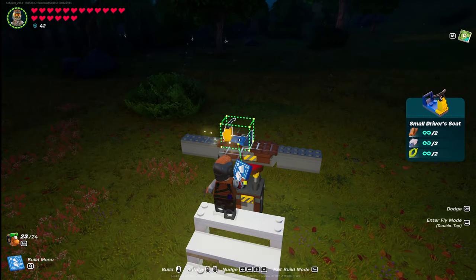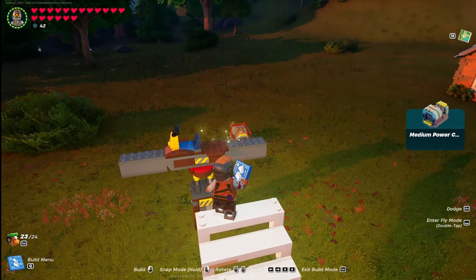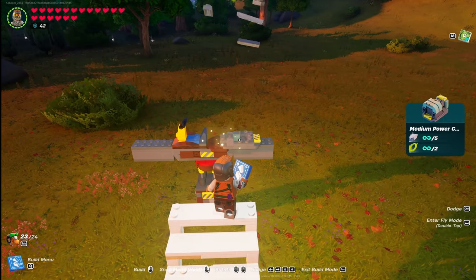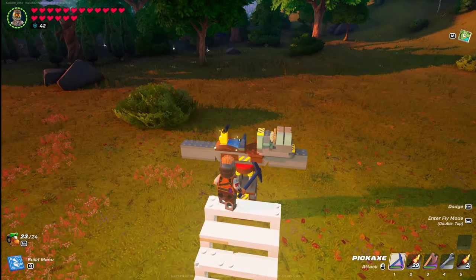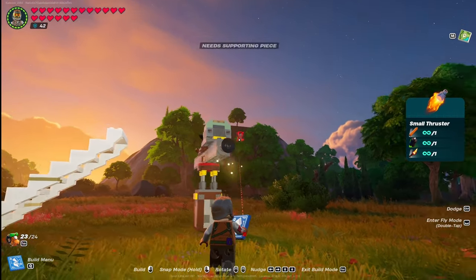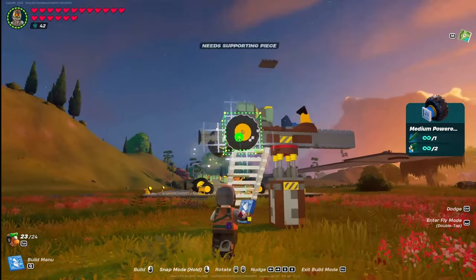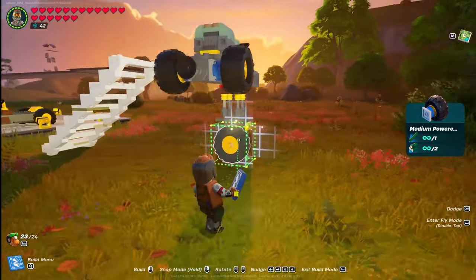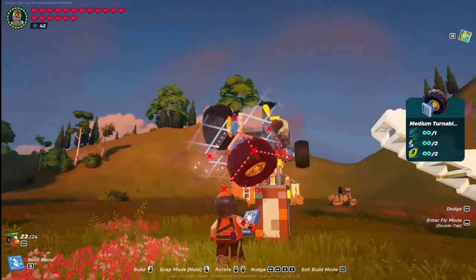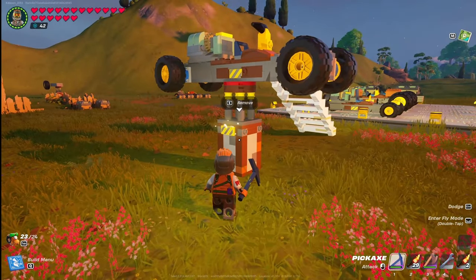Once you've got your two vehicle bases on, come up front and put a small driver's seat all the way up front. Then grab a medium powered engine and put it right there, two blocks back from the seat. After that, grab a small thruster and slap that on the back. Then grab medium powered wheels and put one there, one there, and one there. Then grab your medium turnable wheels and put those up front.